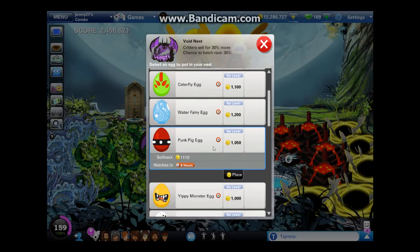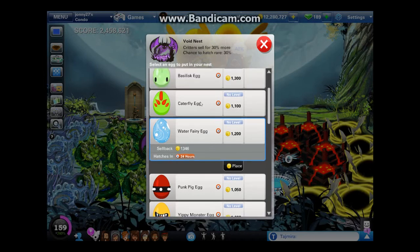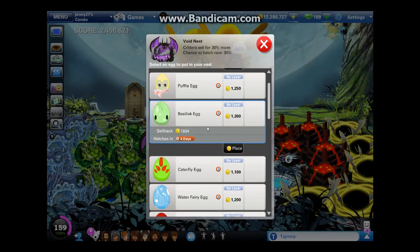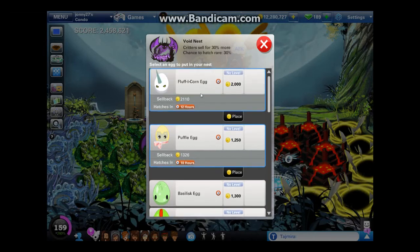On to the last set of eggs. Pink punk egg: profit of 60, profit per hour of 7.5, tied for third highest. Water fairy egg: profit of 146, profit per hour of about 6. Catterfly egg: profit of 49, profit per hour of about 8.1. Basilisk egg: profit of 594 — the highest profit ever — but it is a four-day egg, so it only has a profit per hour of 6.1. You can definitely get better profit per hour. Puffle egg: profit of 76 and profit per hour of 7.6. And the last special egg is the fluffy corn egg — you have to hatch around 20 to 25 of the five previous ones to unlock it. It hatches in 10 hours and has a profit of 110 coins and profit per hour of 9.16 coins.